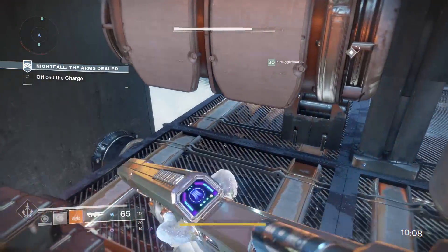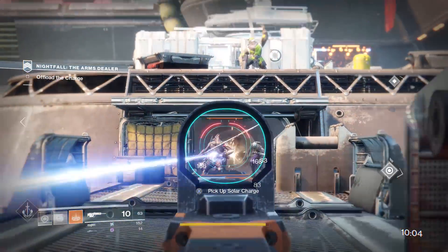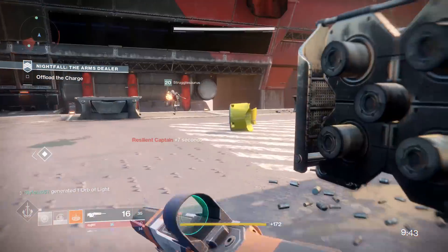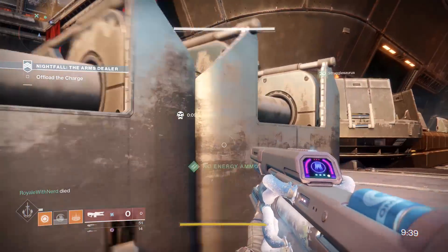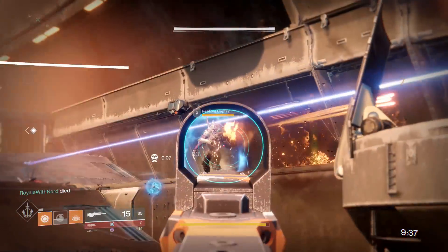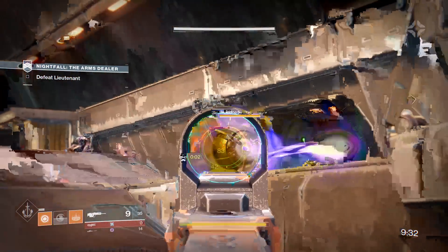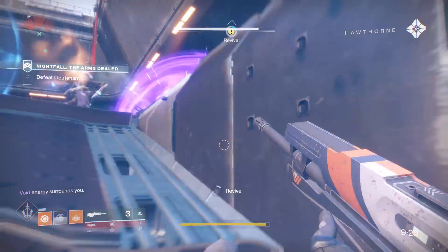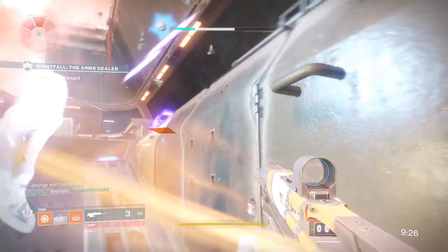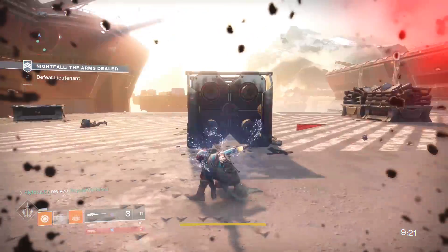The first couple of areas are easy — stick to cover and shoot as much as you can. Make sure you clear out the bridge for the person running the relic. The Cabal are fighting the Fallen, so once the bridge is clear, you can sneak up behind them and slam the relic down unnoticed. This area is an awesome place for supers — enemies are bunched together and a Striker Titan can do serious work when Arc shows up. As soon as it turns solar, Dawnblade or Gunslinger also do a pretty good job. If you have a Hunter, Blade Barrage for the beginning and Golden Gun for the final boss really helps out.